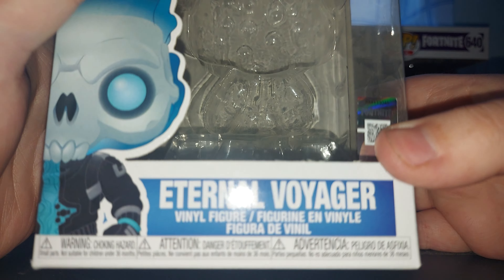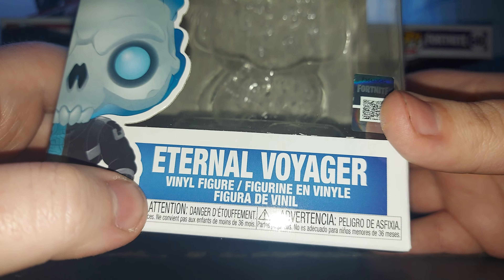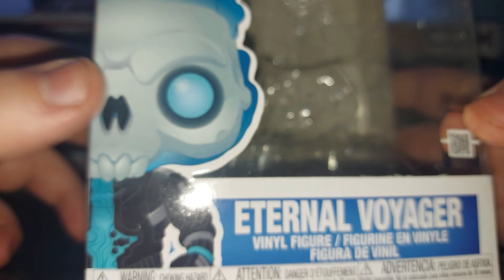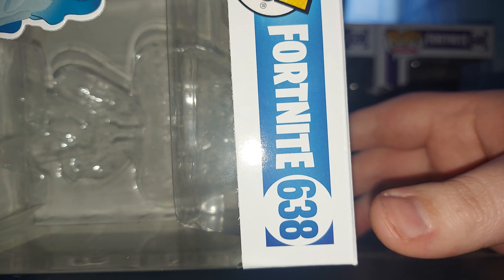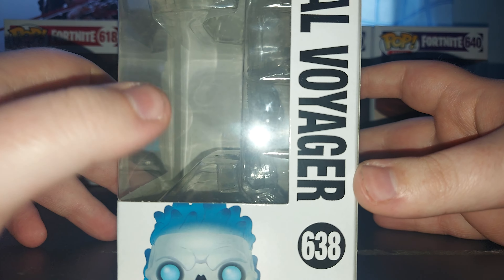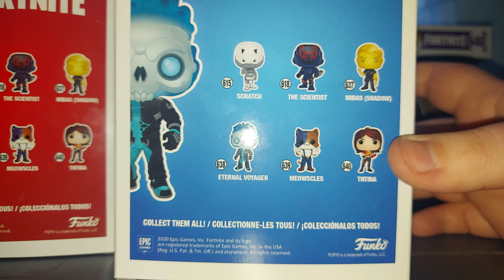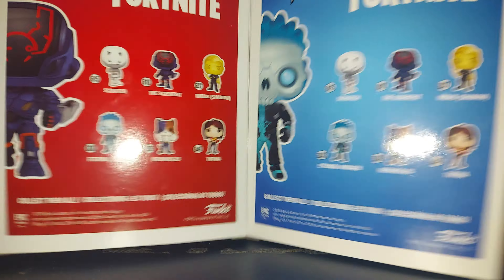Next up, we have Eternal Voyager. Comparing to The Scientist's, it is a blue sort of outline box to match the Pop a bit better. He's like a little skeleton type man. His number is 638. Here's his full art side and his half-head side with the rest of the window. Here we have the back. Bringing it in, you can just see the difference is mainly the colour.